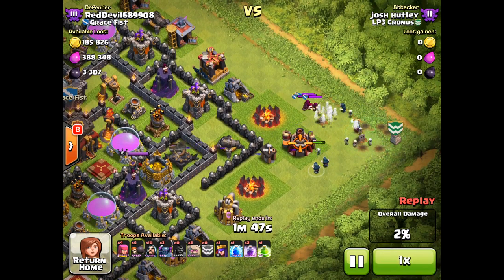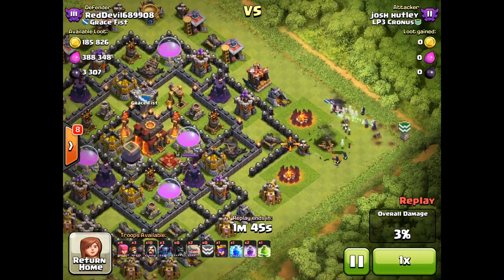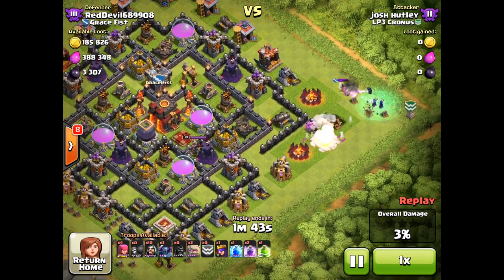Two Golems, three P.E.K.K.A., 13 Wizards, only six Wall Breakers because he has that jump spell, two Rage, and a Lightning.